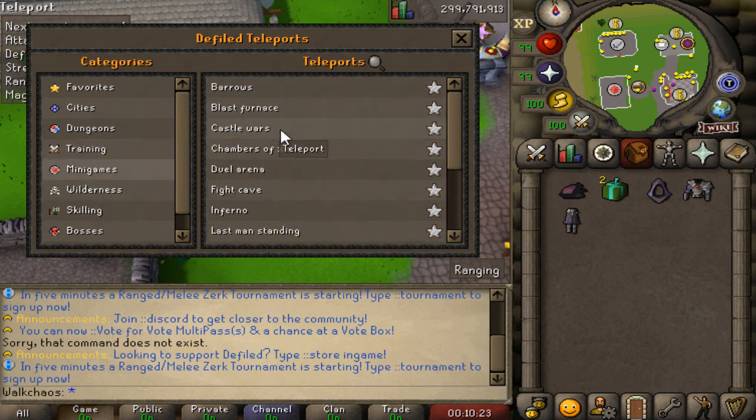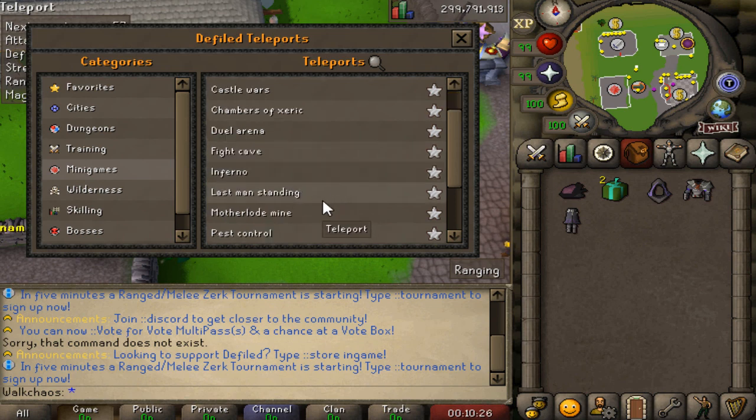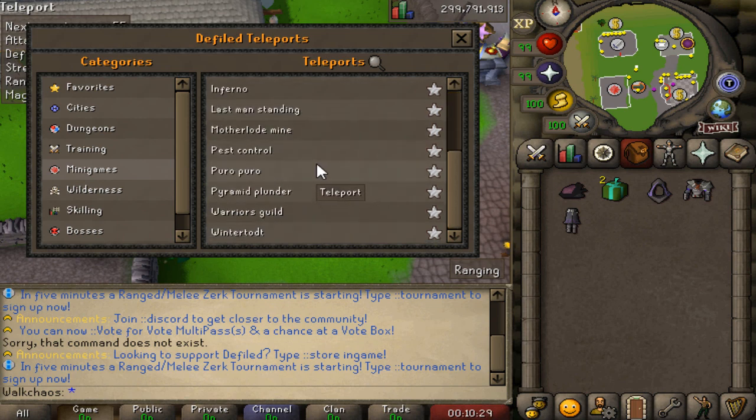Minigame-wise, we've got Barrows, Blast Furnace, Castle Wars, Chambers of Xeric, Duel Arena, Fight Caves, Inferno, Last Man Standing, Motherload Mine, Pest Control, Puro Puro, Pyramid Plunder, Warriors' Guild, and Wintertodt - all included on Default.